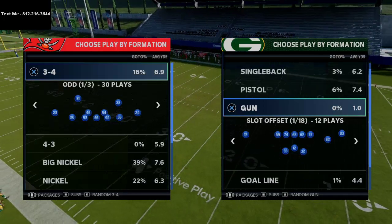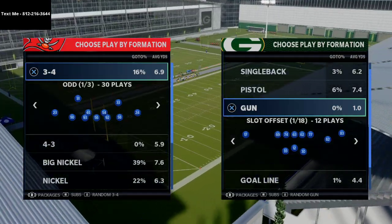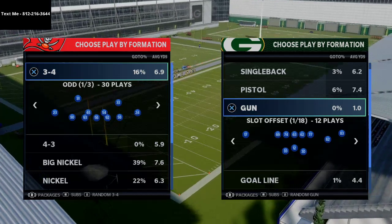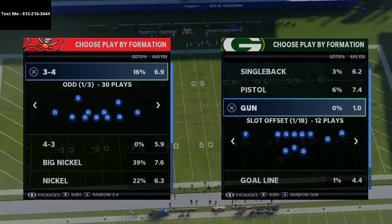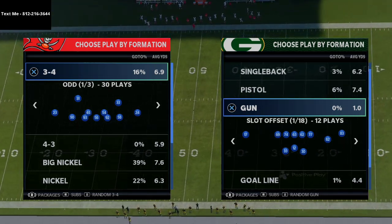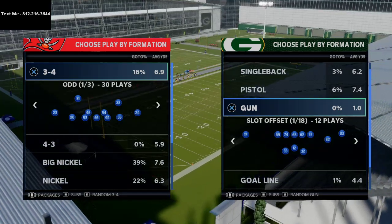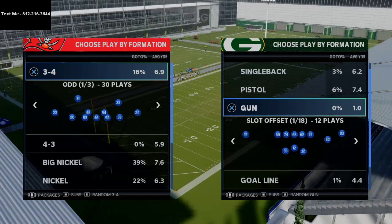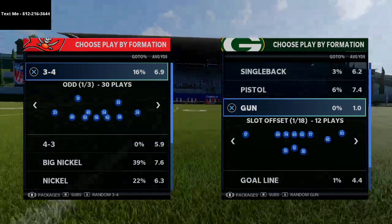This is a nice tactic to use especially against blitzing defenses, press man defenses, and it does well against max coverage too. I really like it specifically against man-to-man press or man-to-man blitz. This formation is fully broken down in our Arizona offensive eBook, which you can pick up in the description below.